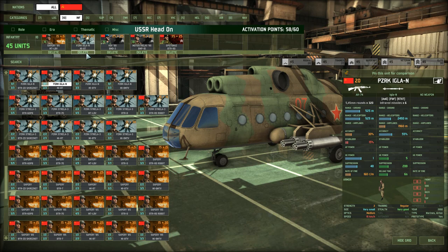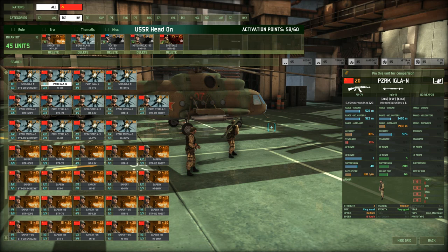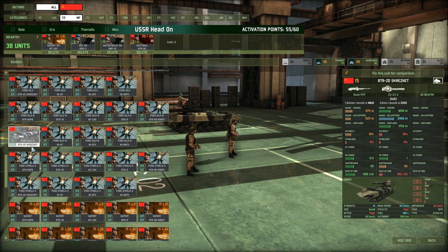Anti-air wise, he has Igla Ns. They are not that aggressive, but you do need them in your infantry section. What I'm going to do is take them in a different transport. I think the Skrajet, since it also packs an AA gun and is pretty fast, is the best option. So let's go with 7 of those.